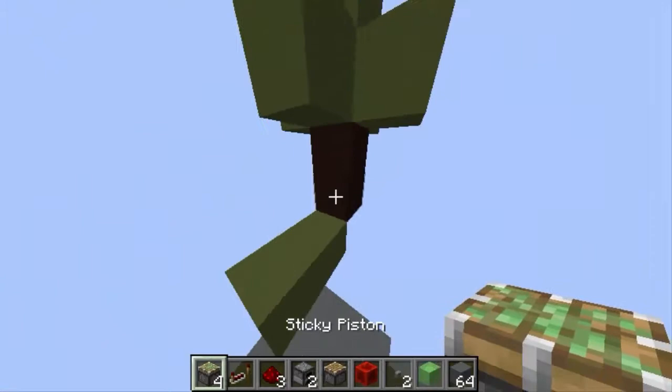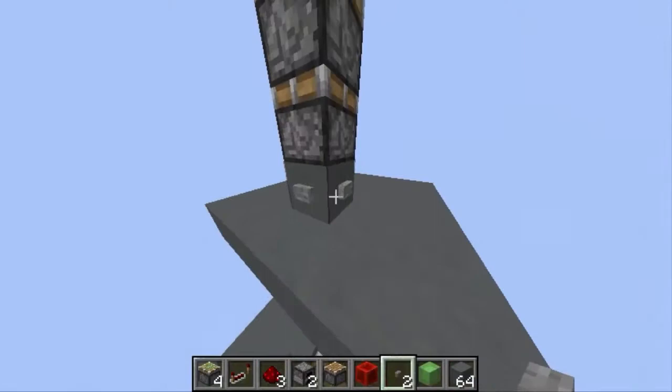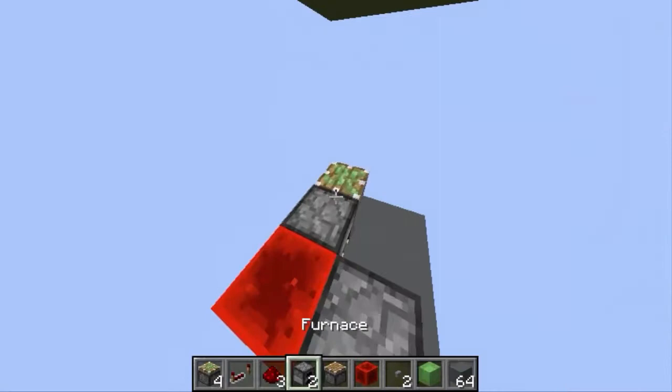These will be your three things. You're gonna get started by placing a block here, two sticky pistons here, a normal piston here, a sticky piston, the line block, a redstone block on top, and a furnace here.